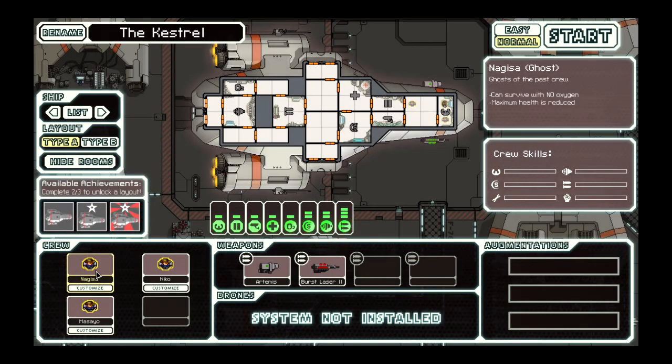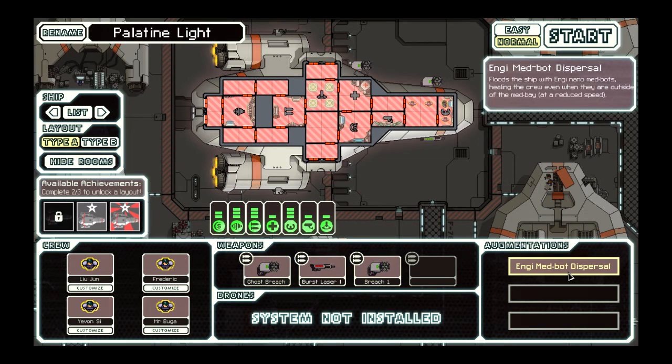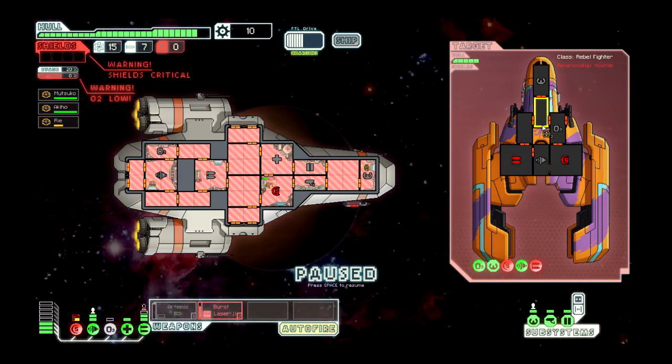For number 5 it will actually be a combination of two mods that kind of complement each other. First is the Ghosts mod, which are substitutes for humans. Ghosts have the ability to survive in a vacuum with the trade-off of having only half the health of humans. The Ghost Stories mod will add unique ghost ships, weapons, and events to add extra flavor to your FTL runs.